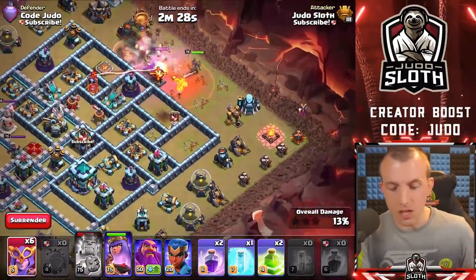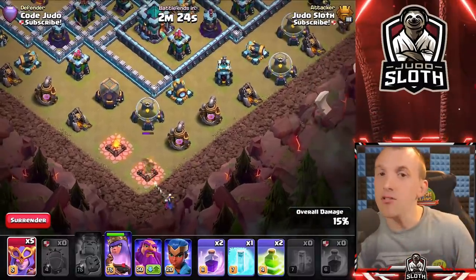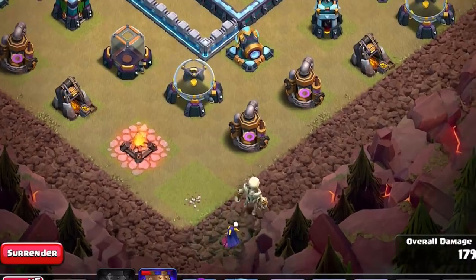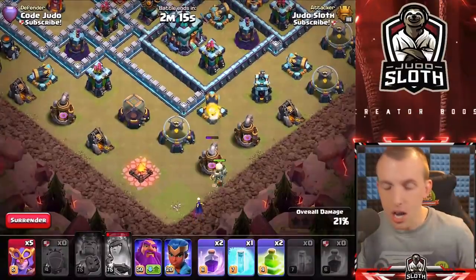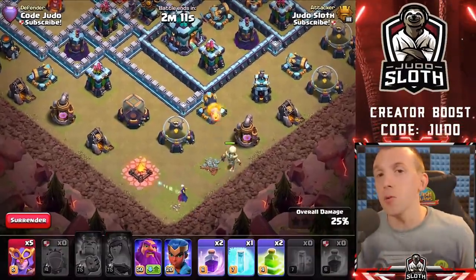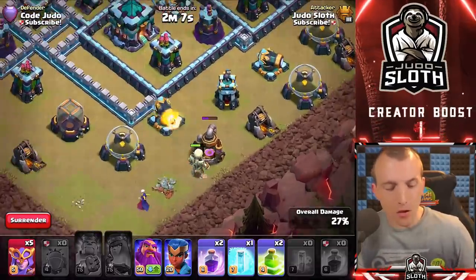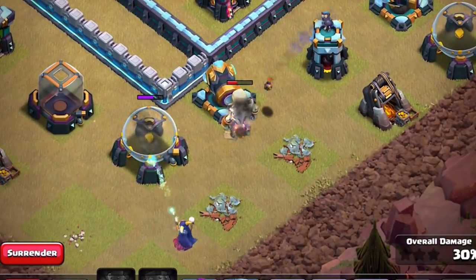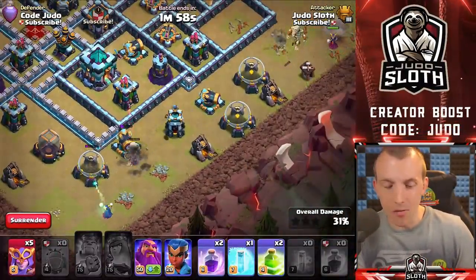Moving across to the Super Witches — where I think we could potentially use them is in areas of the base you can funnel if there are a defense or two. Notice at the bottom of the base we have the Cannon and the Archer Tower. You need a couple of defenses there to make the Super Witch worth its while in terms of the 40 housing space. The Giant Skeleton can tank all day for a single point defense, and your Witch can slowly move through and take out those buildings.